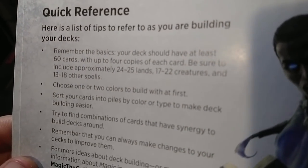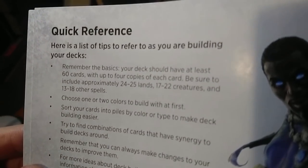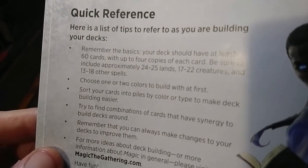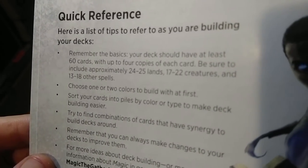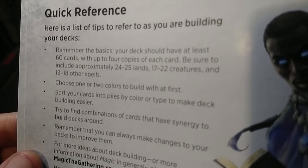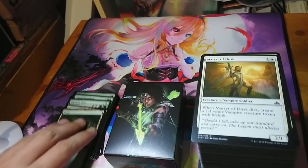We're choosing green here. Sort your cards into piles by color or type to make deck building easier. Try to find combinations of cards that have synergy to build decks around. Remember, you can always make changes to your decks to improve them.